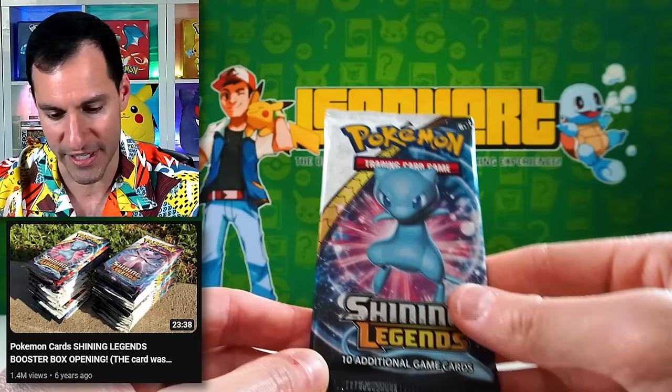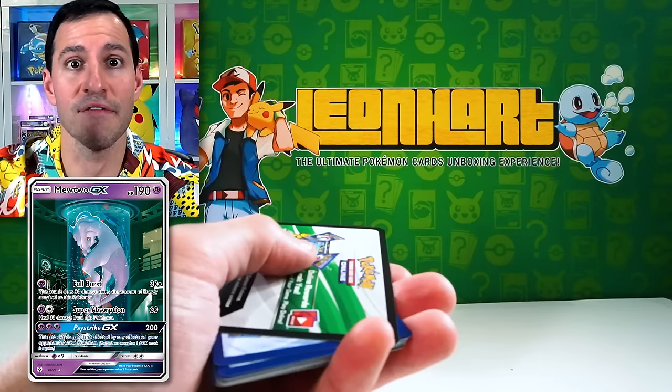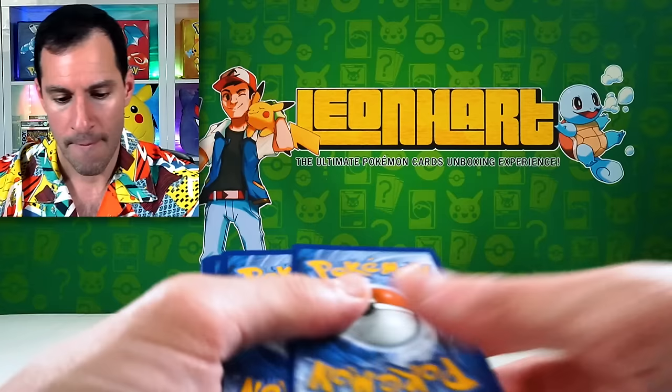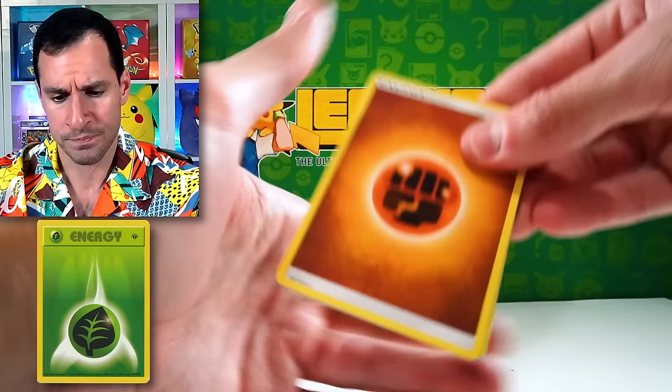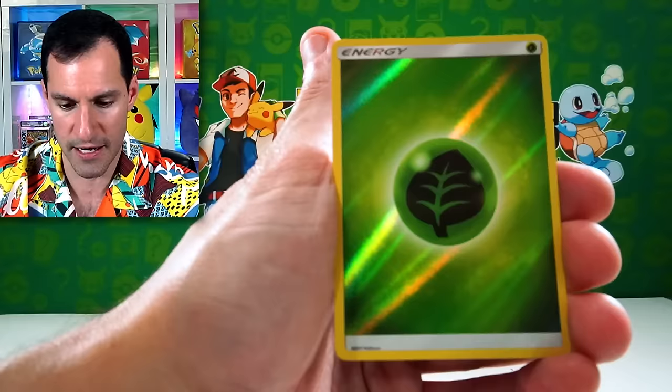You've got Shining Mew, Shining Arceus — and there's the Laboratory Mewtwo. Leaf energy. You are guaranteed a hit in every single pack — whether it's a holo or above. Hopefully we can get something above. Pikachu, Rattata, Comfey, Ditto, and a beautiful golden energy card.